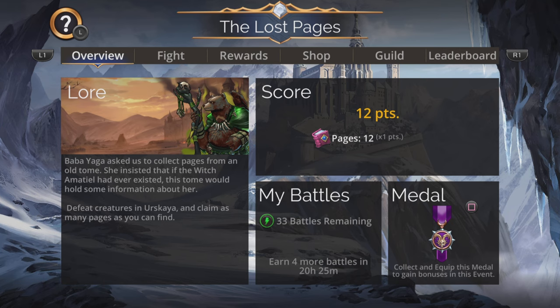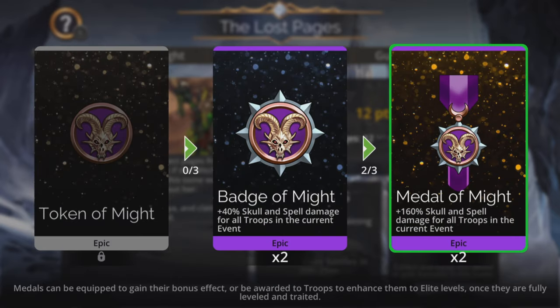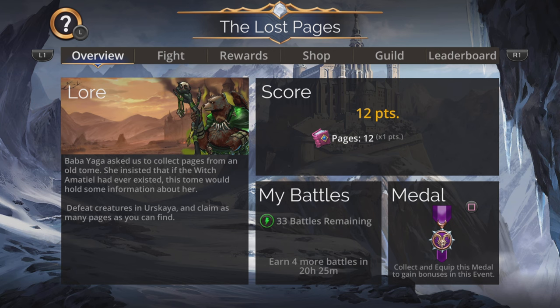Hi, I'm Rob and in this Gems of War video I'm going to show you a really cool no-mythic team you can use for this Lost Pages world event, as well as go over the scoring system. Always make sure you get and apply the Medal of Might - a really cool plus 160 skull and spell damage for all troops in the current event. Remember these things can stack, so eventually you can have more than one in your medal set and get absolutely insane amounts of skull and spell damage.